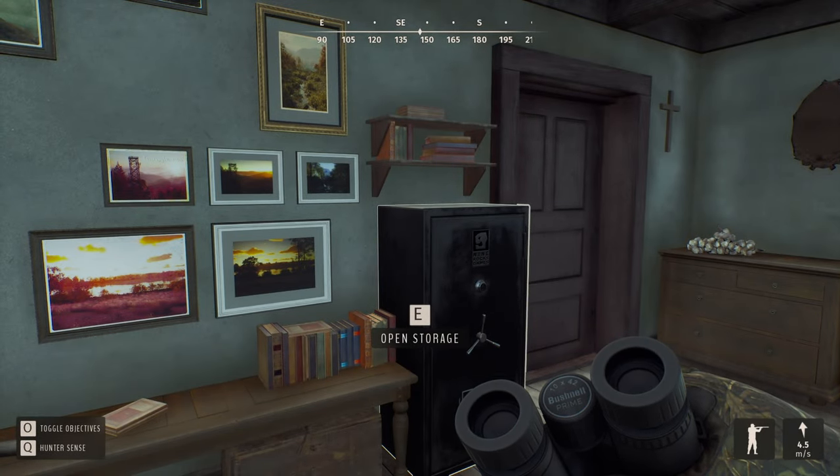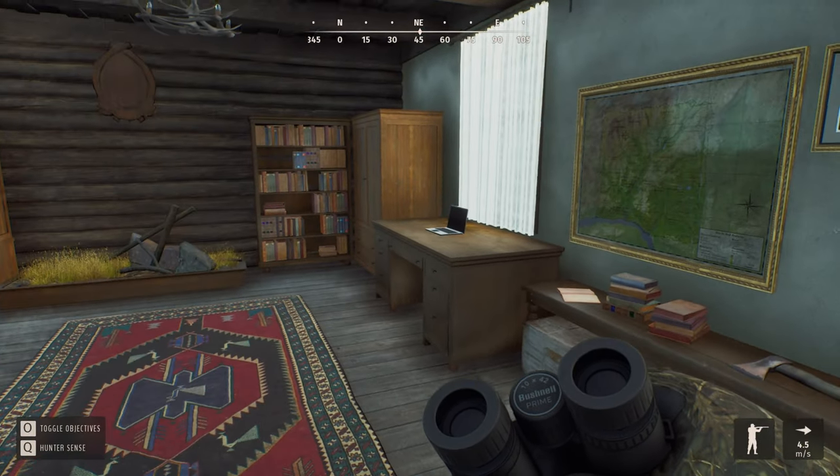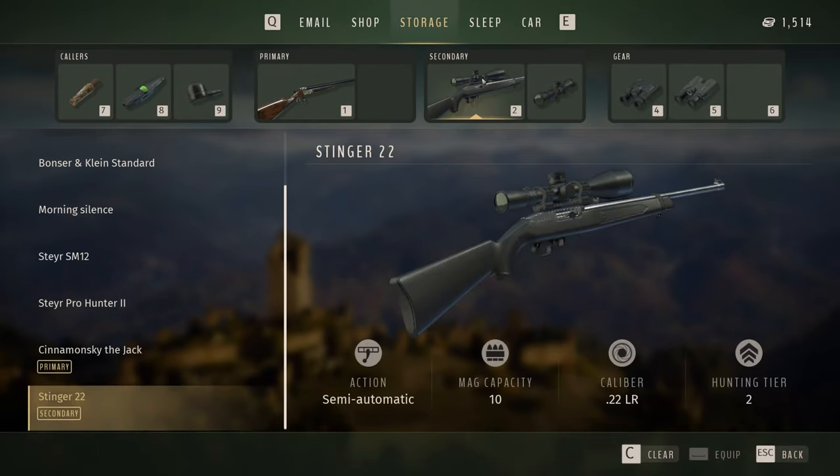Hello everyone and welcome to a new Way of the Hunter Pure Hunt series video. Today we are going to try and hunt some European hares. Let's see how it works out. I am getting myself a Cinnamon Skid the Jack and a Stinger 22.